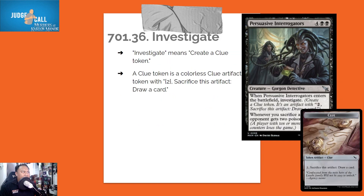Investigate means create a Clue token. A Clue token is a colorless Clue artifact token with the ability: pay two mana and sacrifice this artifact to draw a card.